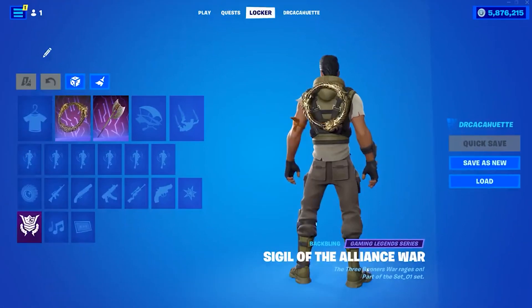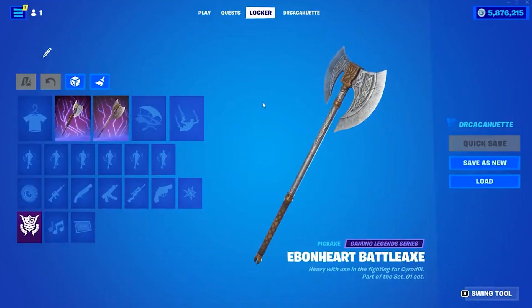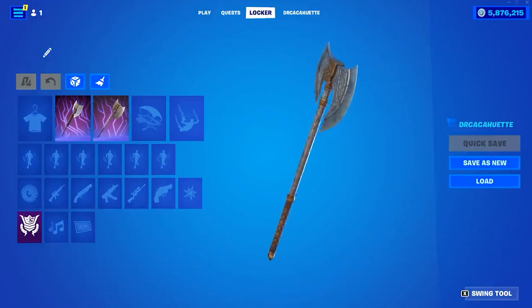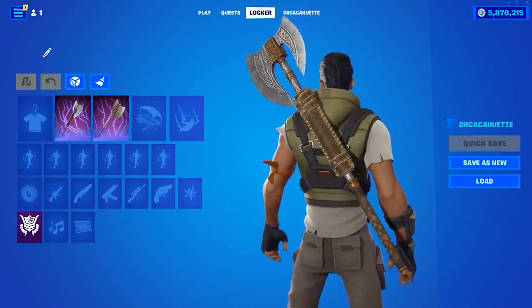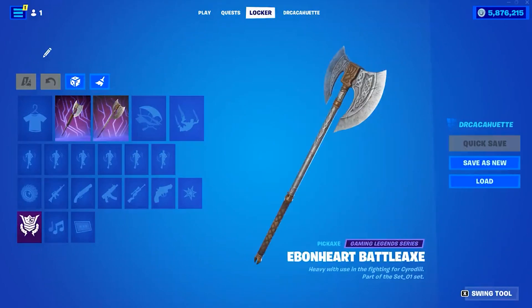You can get a free back bling by downloading the game, and this is the only way you can get this back bling. Alongside this, you can actually get a bonus pickaxe and a different back bling if you buy the Elder Scrolls bundle after downloading the game. So this part isn't free.